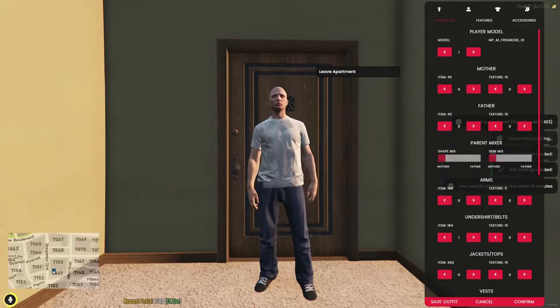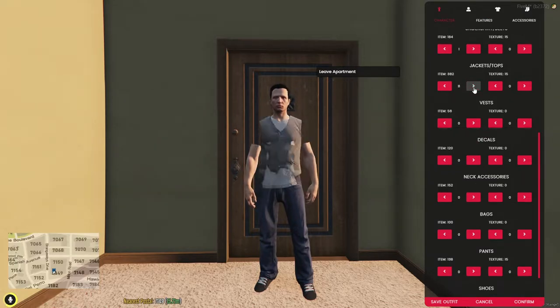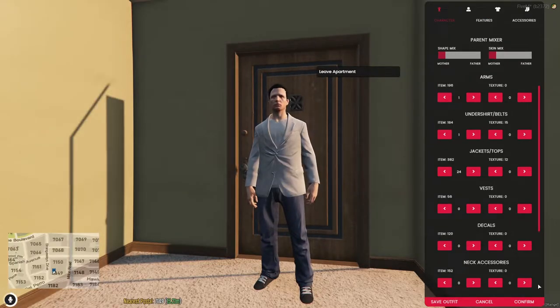After that, we are in where we can change how a character looks. Give him some nice hair, maybe a nice fancy suit — holy there are so many clothing options. Alright, I think he's looking pretty good, let's go with this.